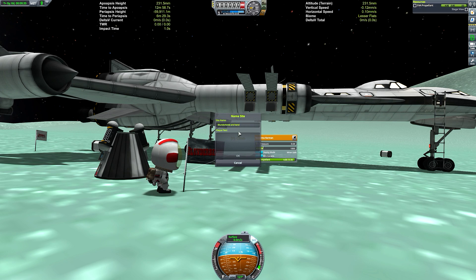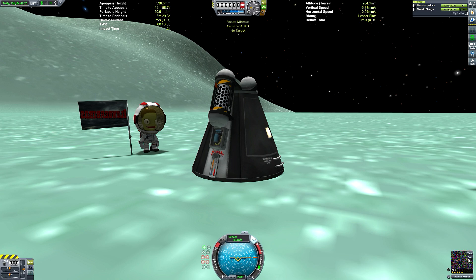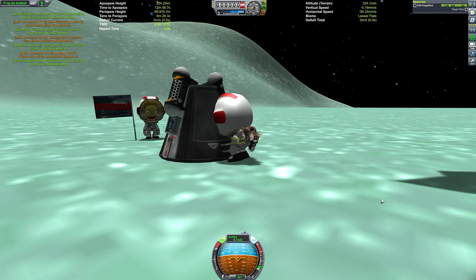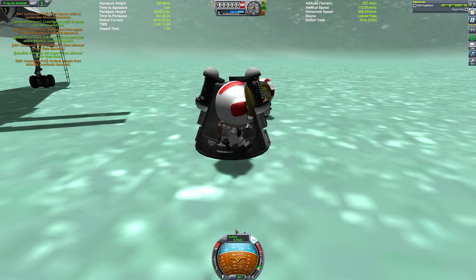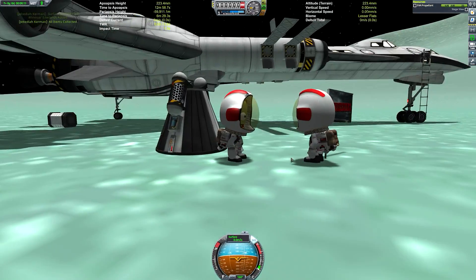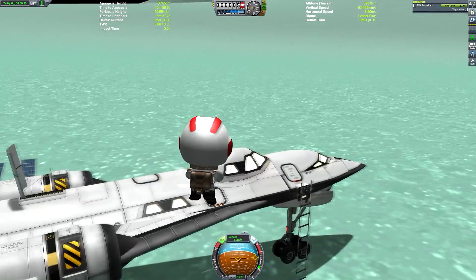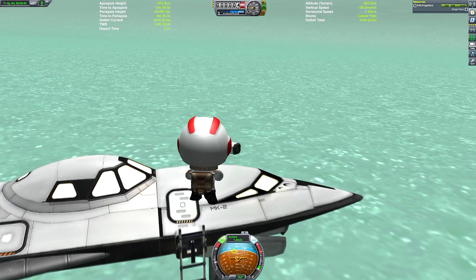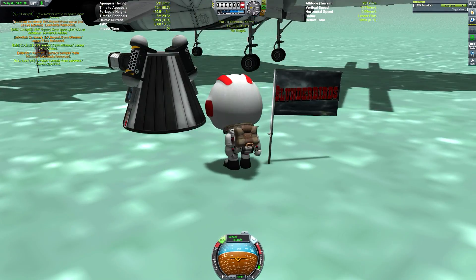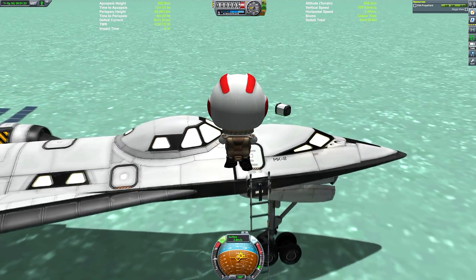We have a full crew in that space plane just in case Jebediah needs a little extra help — a full medical team, just in case there was a very localised Ebola outbreak on Minmus. We need to plant the obligatory Blunderbirds flag at this point, although I'm going to leave Reddit user Squishybanana75's flag very much intact, because people did complain that I was taking down their flags in these videos. Lesson learned — we're going to leave the flags up from now on.